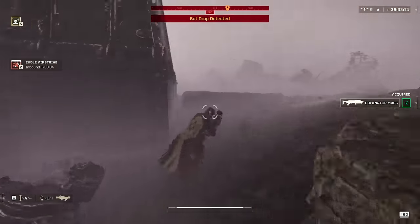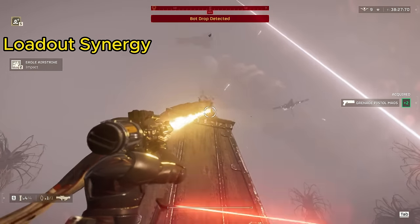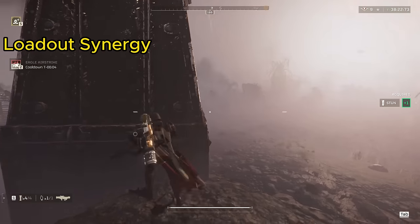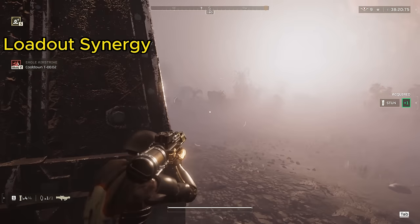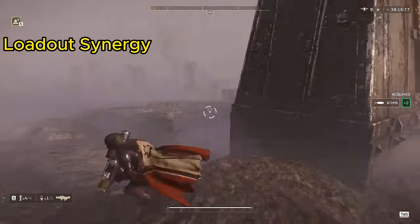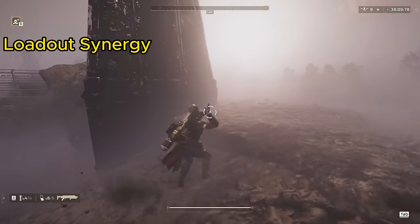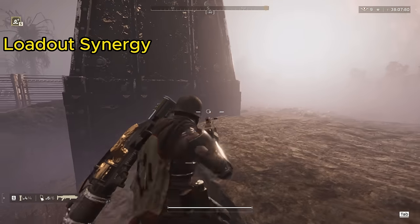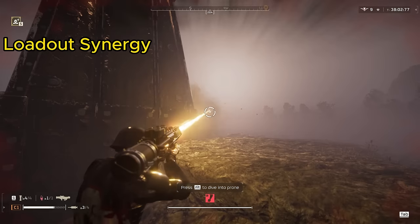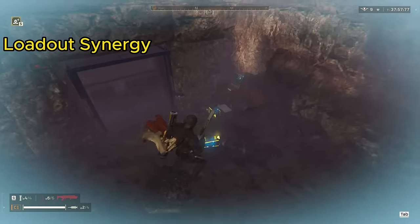This leads nicely into loadout synergy. Knowing what you're running and why is always important in Helldivers 2. As you can see here, I was able to throw an eagle airstrike right beneath that bot drop before the bots hit the ground. I followed it up with a stun grenade, and that gave me enough time to laser beam this cannon turret even though I had to step out in the open. I can use my laser cannon to finish off any stragglers, and if there are devastators, I'll use my dominator. The stun grenades, the eagle airstrike, and the laser cannon — it just works beautifully.